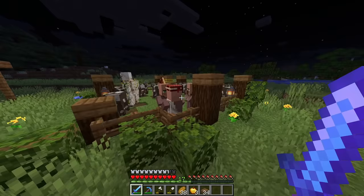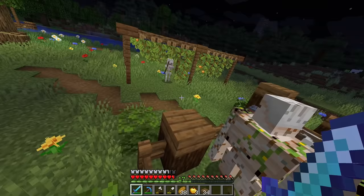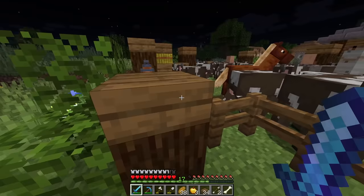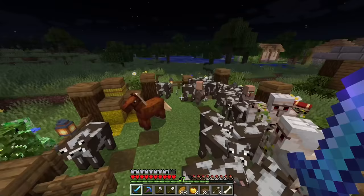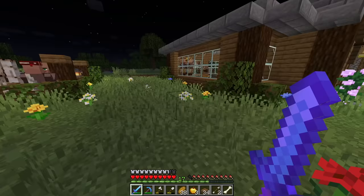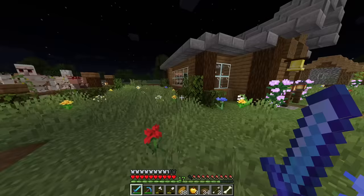We now have four villagers, two iron golems, and a horse in the cow pen. I might need to make a way for the mobs to get out of there. Then a creeper showed up — I drew it away from the animal pen carefully. You can blow up the glowberry farm, just not my animal pen.